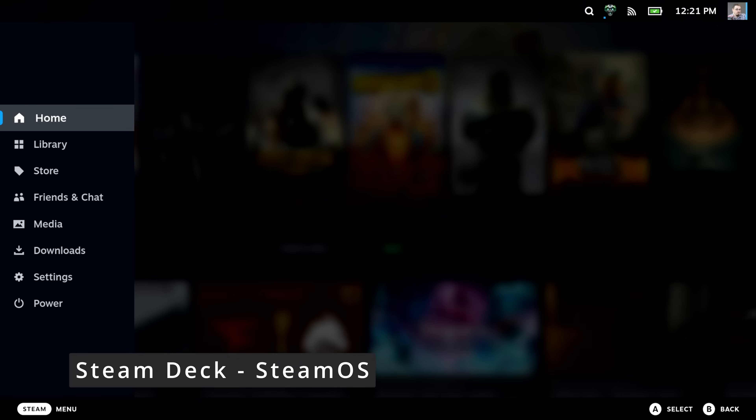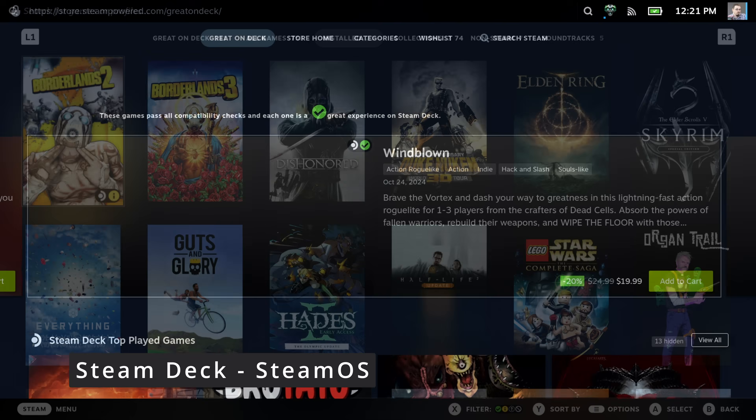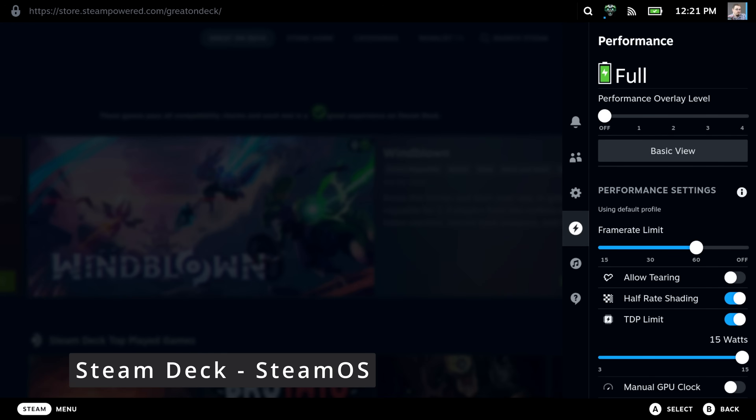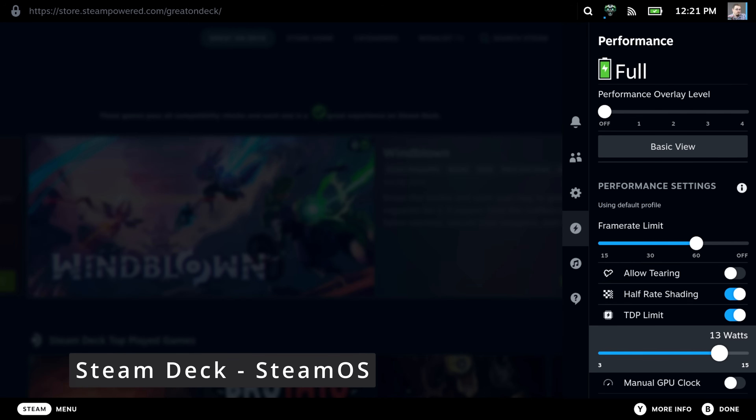There are also some very tight hardware integrations included, with menu options for adjusting the power draw of the Ryzen APU, all accessible via a hotkey on the face of the device. It's this navigation and menu system that really makes SteamOS so intuitive to use.